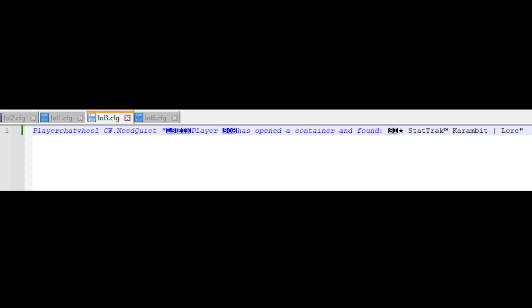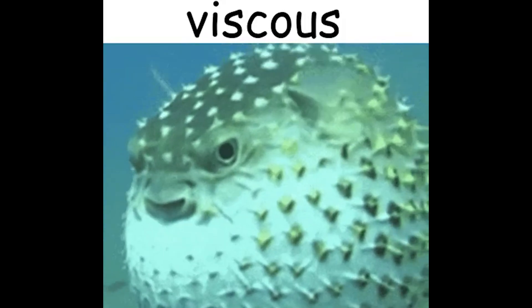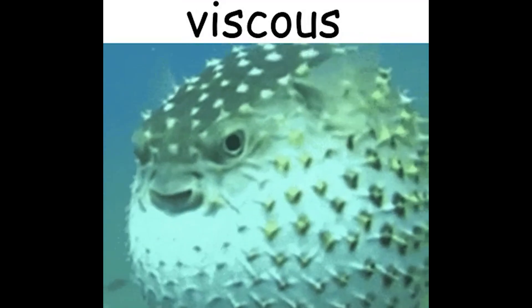Here's a website that can help you make those fake unboxing chat messages. I also recommend downloading Notepad++ because it shows you the line separator and all that. Anyway, that's pretty much it — I'm going to go play some Deadlock and probably sell my entire CS inventory and go pro in that game. See ya.